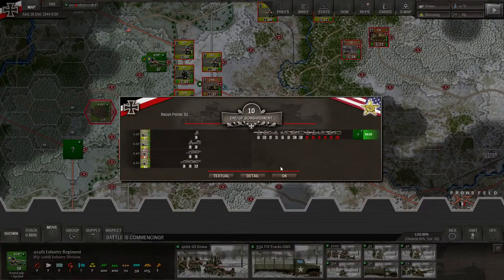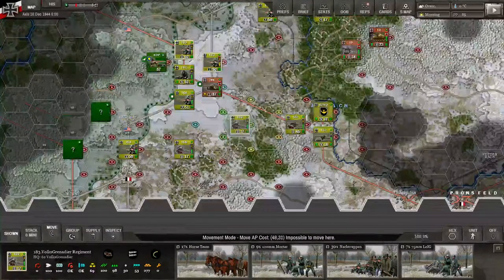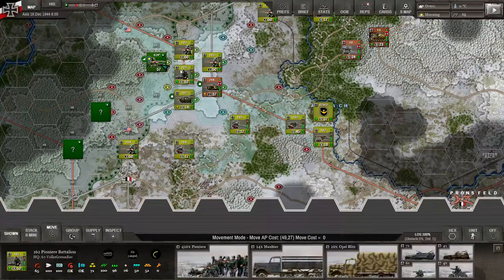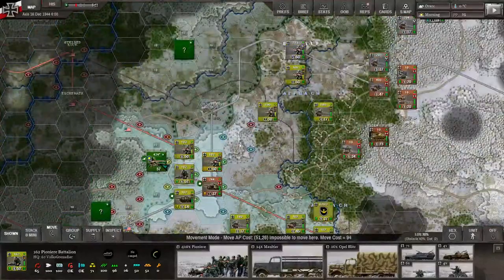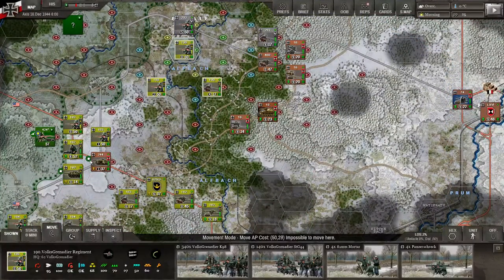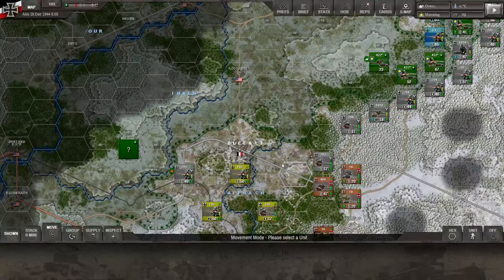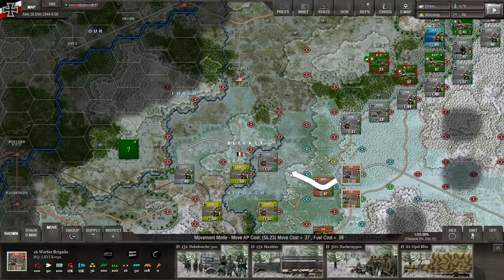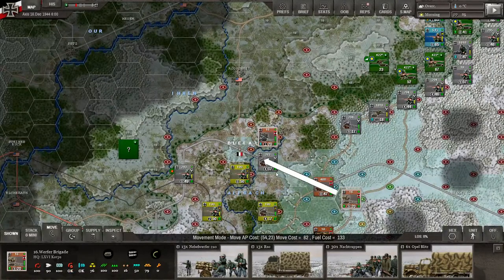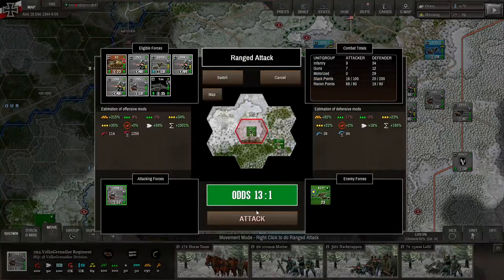We don't want to attack yet — make sure the HQ remains close to the men so we're always getting those HQ bonuses and supply. If they are not in that green zone, they are not getting supplied. I'm going to cut over here. Intercepting fire killed one of our men — always that one unlucky guy. As long as they don't counterattack yet, and I don't expect them to because they're pretty surprised, 13-to-1 odds — I'm immediately going to take that.